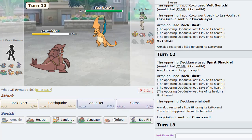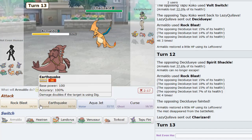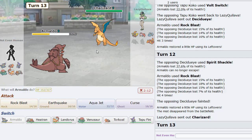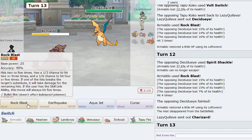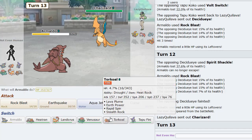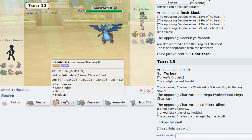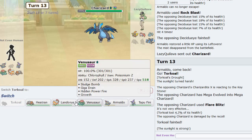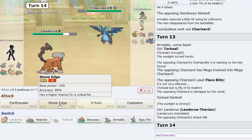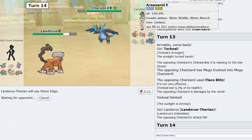Charizard comes in now. We don't know what set this is, but it kind of looks like Zard-X. I'm going to go Torkoal as he just Flare Blitzes — that's actually pretty good for us. What do I do now? I think I go Lando-T and try Stone Edge. We can hit Braviary for a lot of damage too.